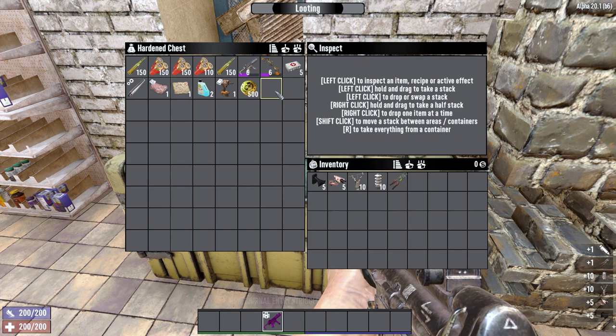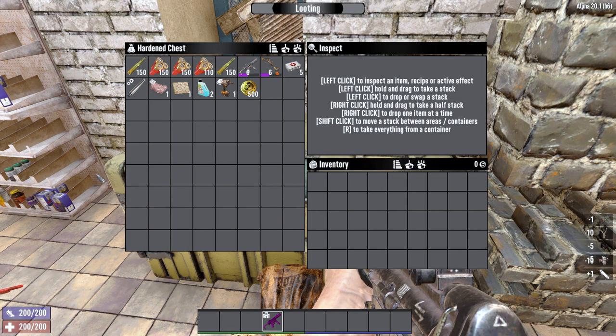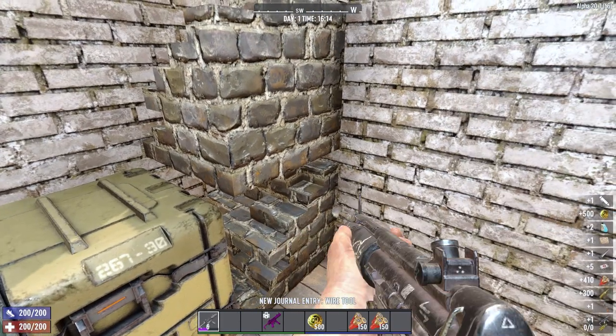But outside of those two edge cases, Lucky Looter is a fantastic perk. It is held back slightly by being a 5-rank perk, but it makes up for it by only needing 7 perception to max it. Let's move on to number 3.